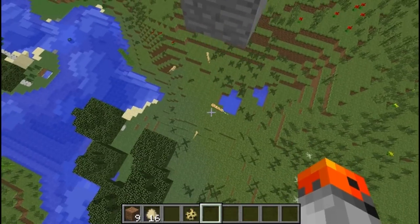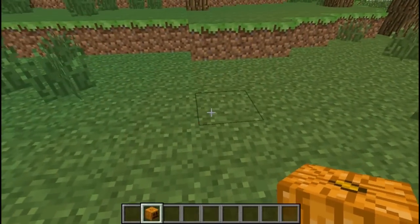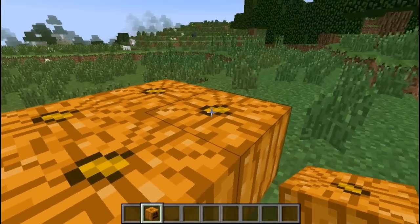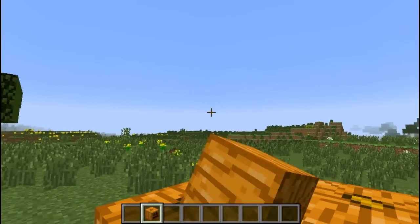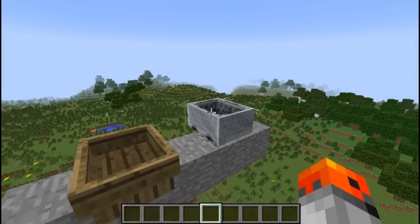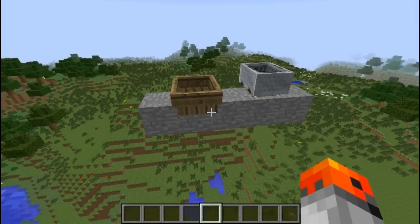Cats and ocelots don't take fall damage. No matter how you place them, pumpkin stems are always going to be pointing northwest. Both boats and minecarts have health — they have 6 health, which is 3 hearts.